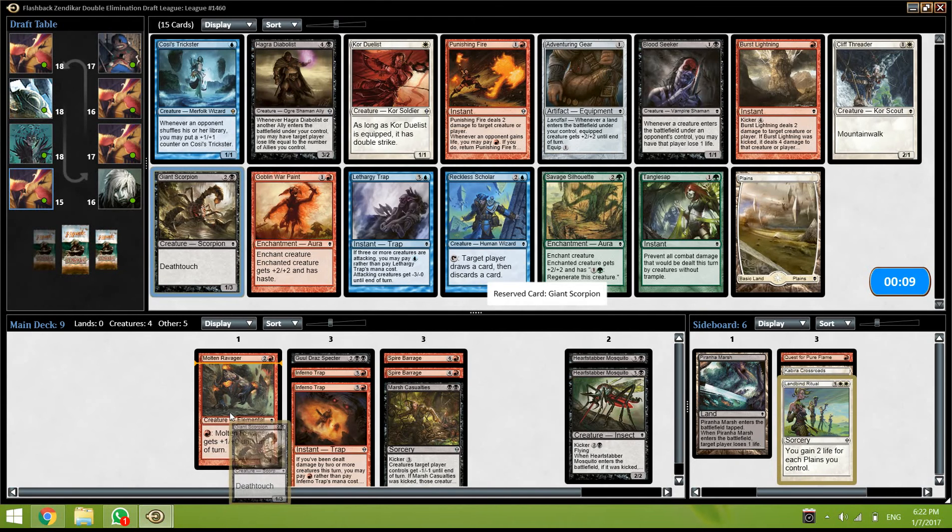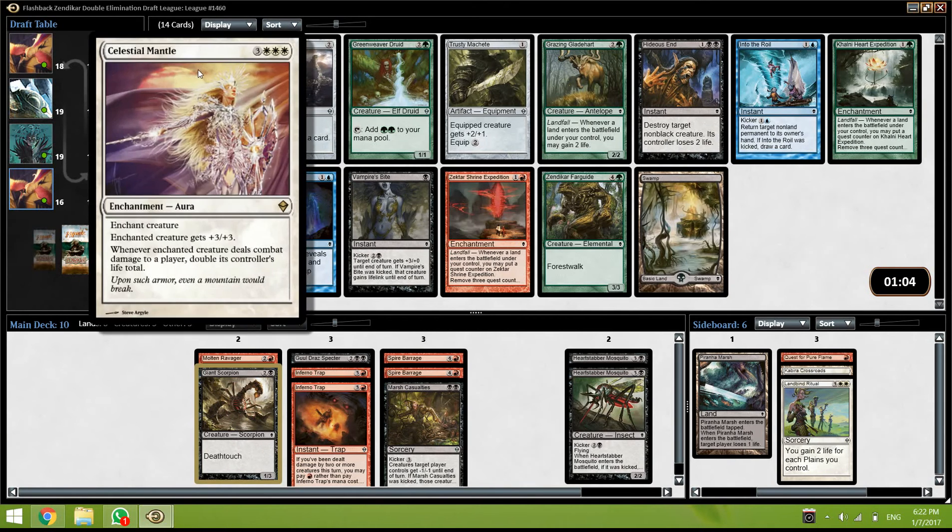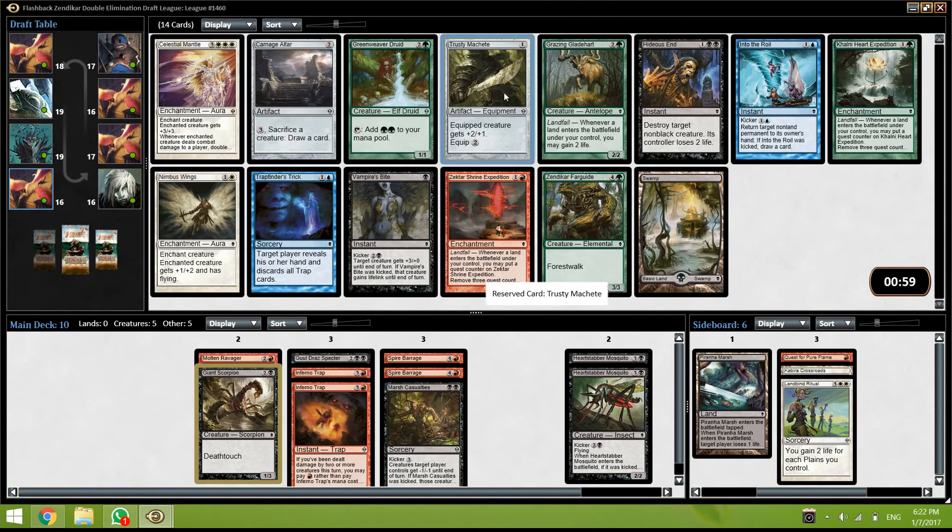I just really think we need something to hold the ground. Okay, Hideous End is really good. Celestial Mantle — oof, it's a very good card also. Dusty Machete is great. Vampire's Bite is a good trick. I think it's either the Machete or Hideous End — both good. Hideous End is premium removal obviously and we have a few removals already. Dusty Machete is very good on our Mosquitoes.